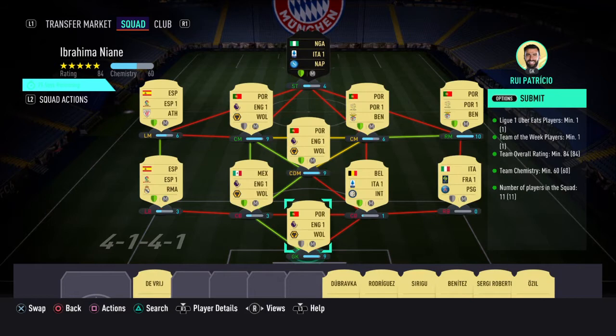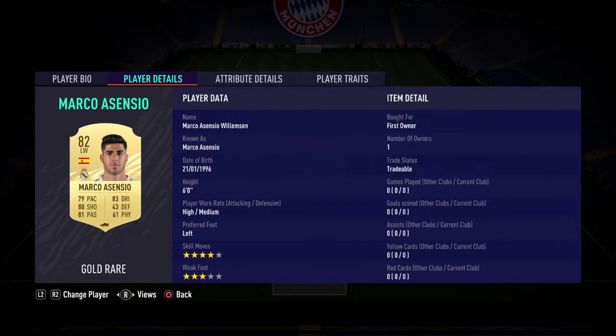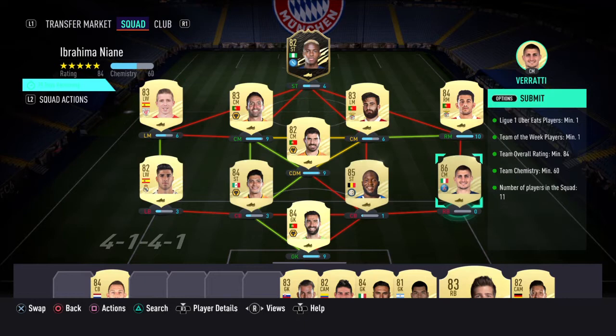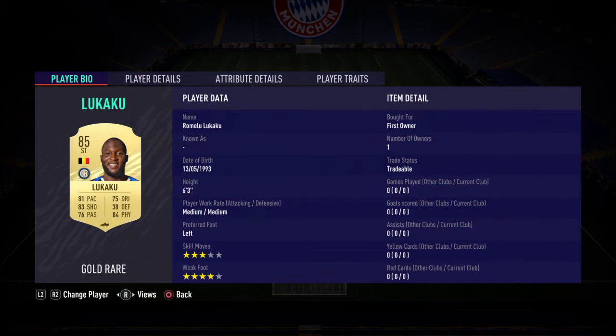He's a strong link to Raul Jimenez, so you see the Wolves link right here — I highly recommend this. And then at the left back position, I got Ascensio, which is 2k. Or you can use like a Sergio Roberto — it doesn't really matter, someone just to link Munayin up. And then at the center back and right back position, you can use anybody that is high-rated to bring the rating up to 84.